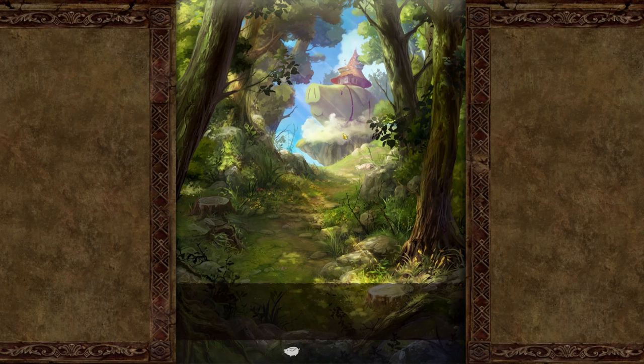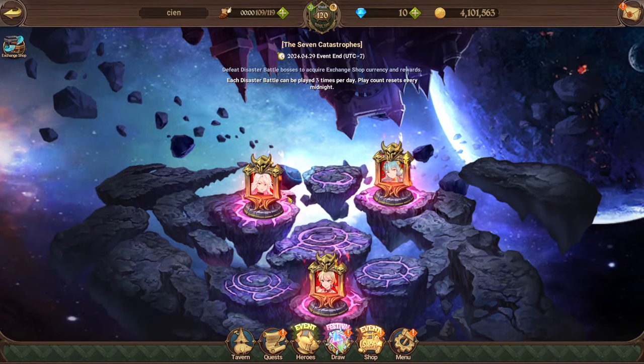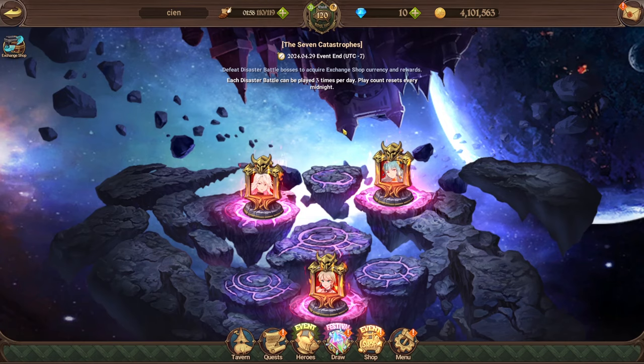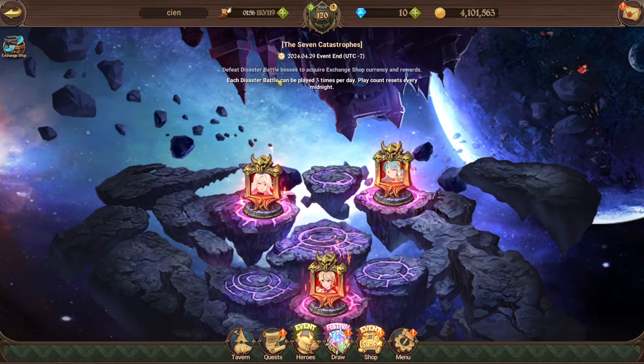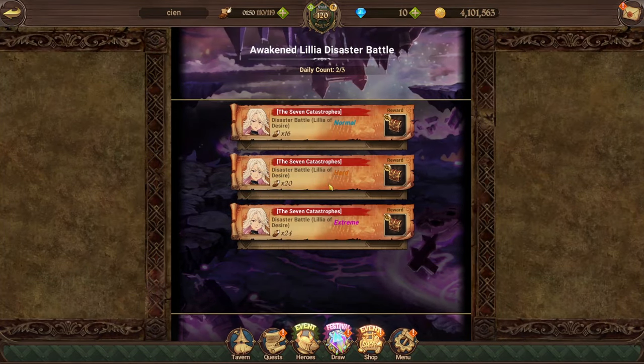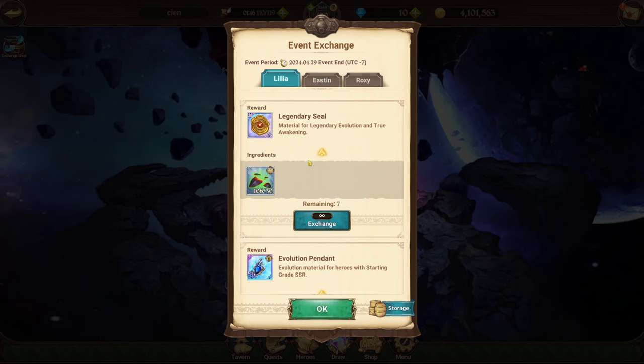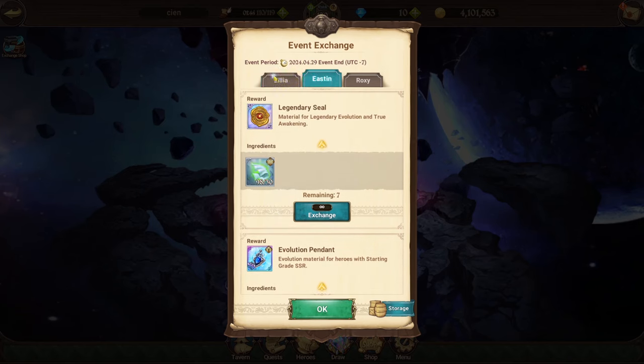That's pretty much it for this video. I just showed you guys how to easily clear these three bosses — the three catastrophe disaster battle bosses, whatever you want to call them. 24 gems total, 8 gems each, and then the shop which gives a good amount of stuff.